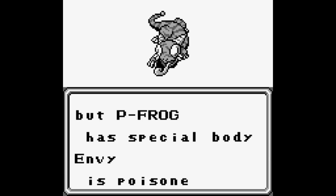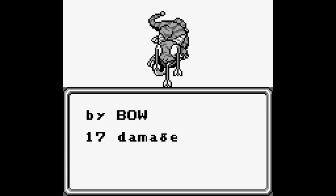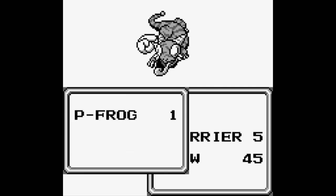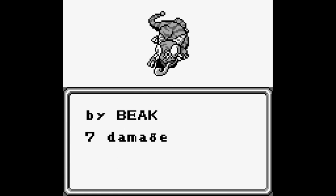Poison frogs here have 82 HP. They're still weak to ice, but they have a P-Skin ability. If he decides to use P-Skin that turn and you physically attack him, you'll get poisoned. It's fairly standard, and poison in this game doesn't last that long, so you don't have to really worry about it, but it could potentially be annoying.